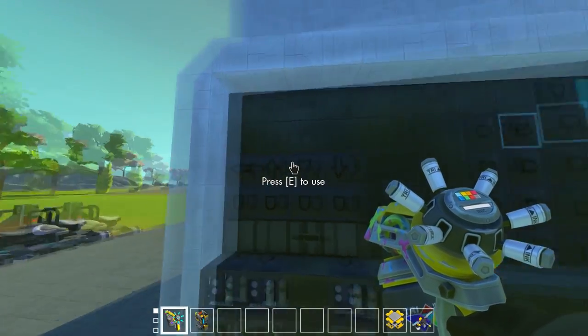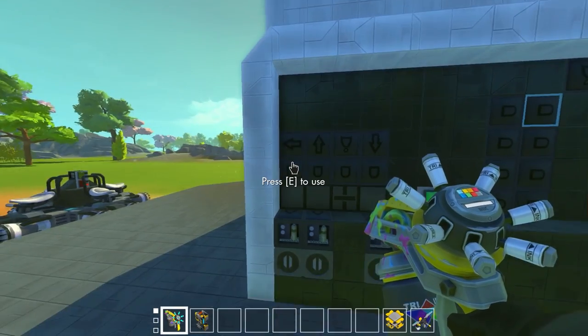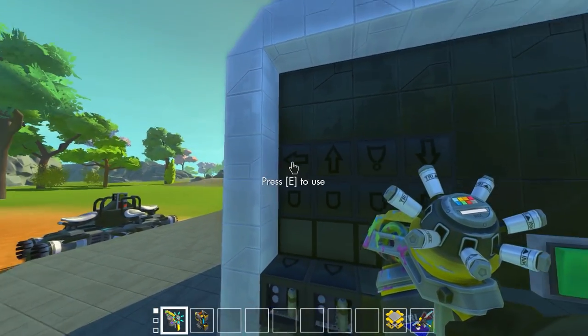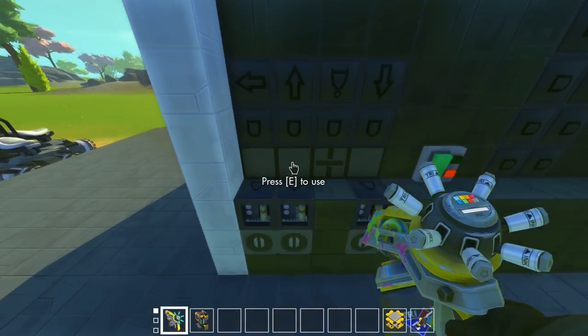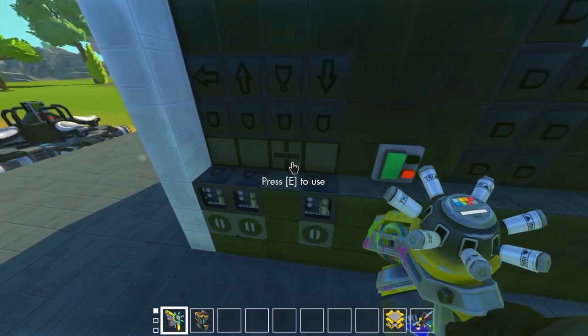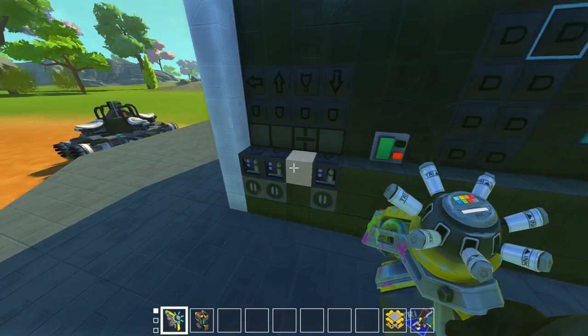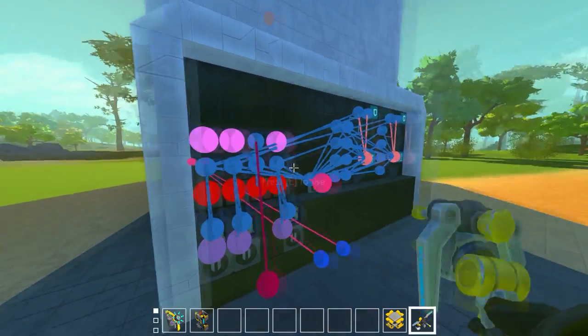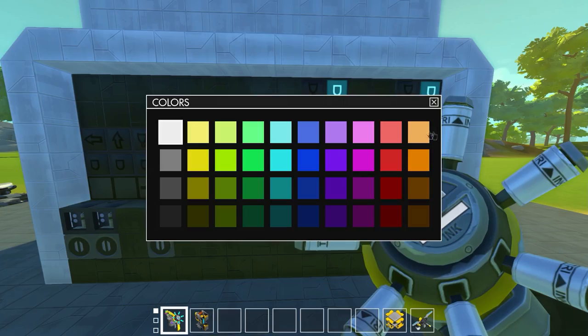Over here we've got the stabilizer and gravity controls with a few indicators. There are three Intelligente blocks but they're just for show — they're not connected, they're just to give visual indicators. The left arrow indicates neutral gravity, the up arrow indicates the up gravity column, the down arrow indicates the down gravity column, and then this is the stabilizer column. This lets you see visually when we're moving up or moving down.